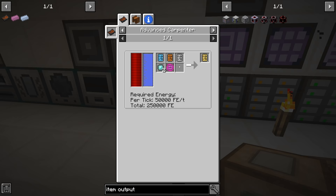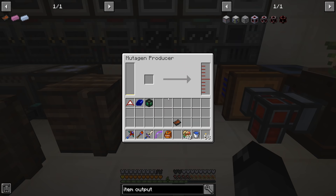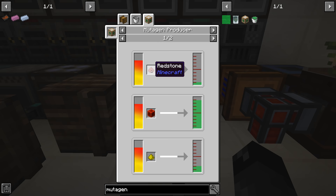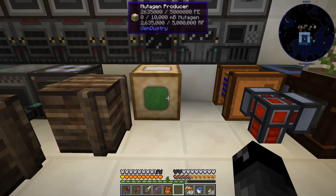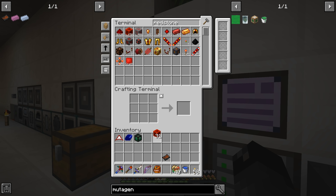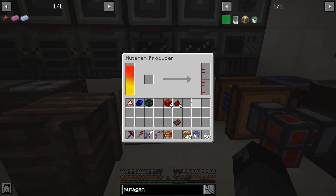Let's look at the mutagen producer. We need to set it down somewhere with power — it holds 5 million RF. Looking at mutagen: redstone dust makes 100 millibuckets, a redstone block makes 800; glowstone dust makes 200, a glowstone block makes 900. We probably have more redstone so we'll use that. We need to make six buckets of mutagen, requiring six buckets and six blocks of redstone.